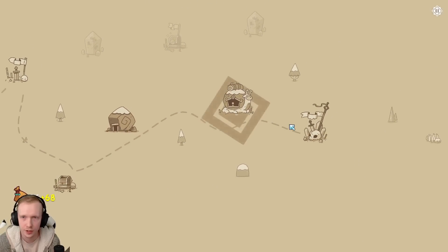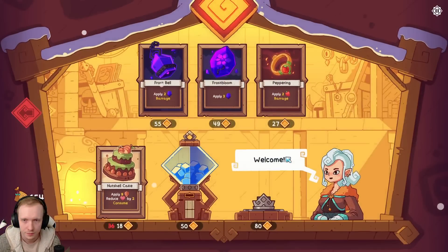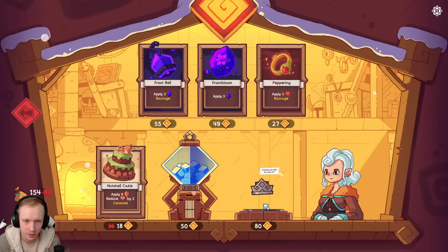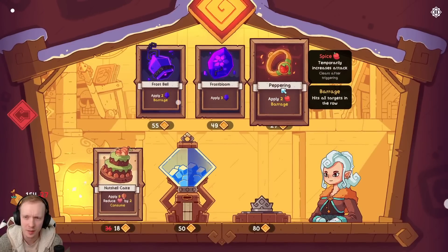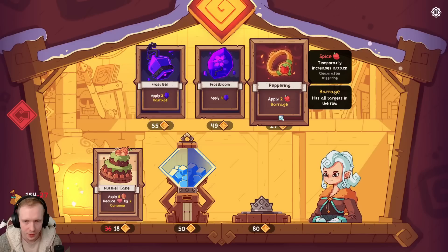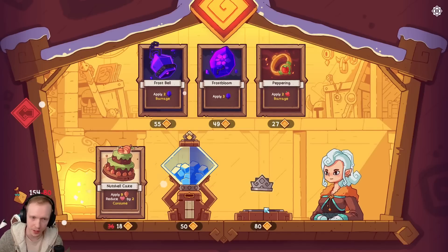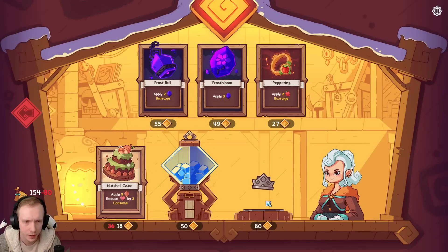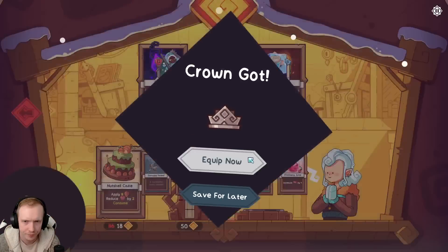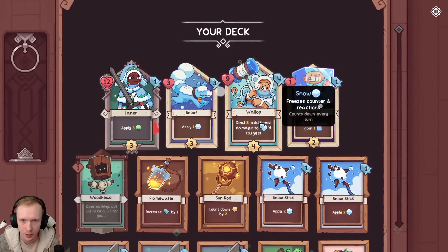Get the money from that. This is the shop. I think we're maxed on heroes at least. A crown is an item. I really wish I could tell you exactly what it did before you bought it, but it's just a demo. Ooh, peppering doesn't sound too bad. This makes it so you get it at the start of battle and you get to play it for free. We can do that with Wallop, probably.